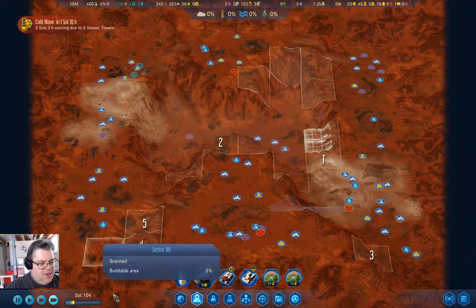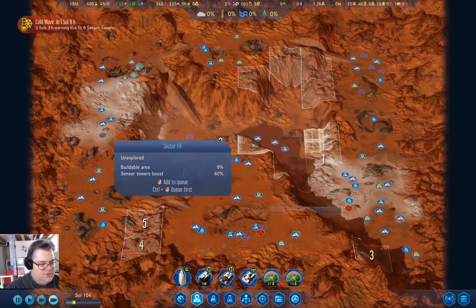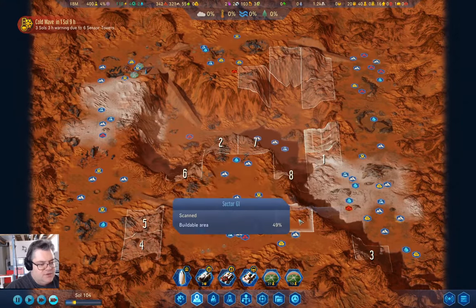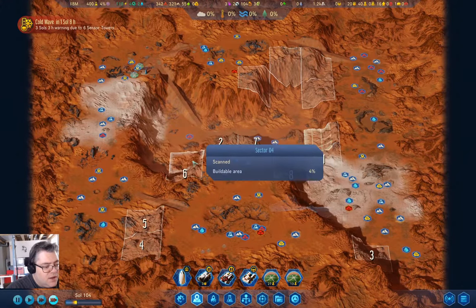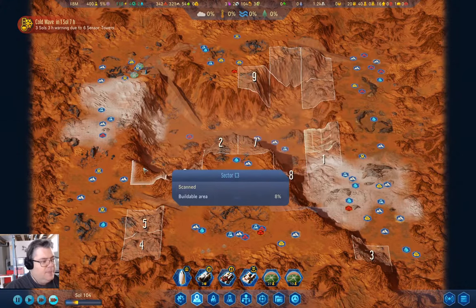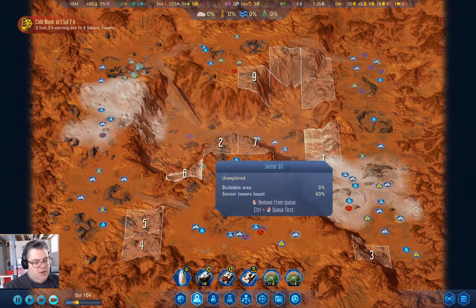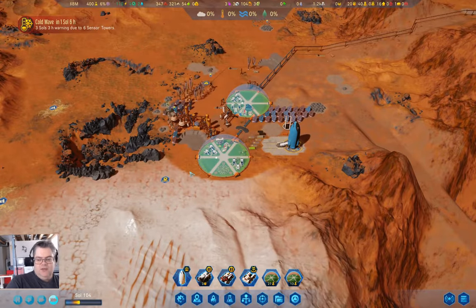We have three, four, five, six, seven, eight, nine — everything scanned there. There's a milestone for scanning all sectors and we're going to get through that before we have deep scanning, so then we'll end up scanning all of them again.